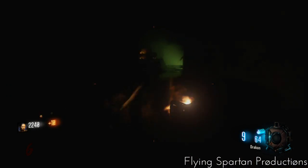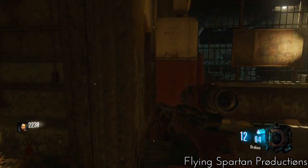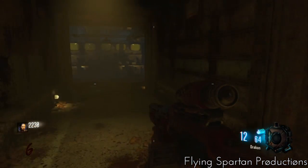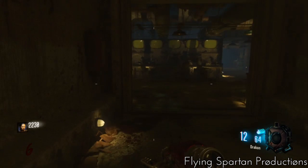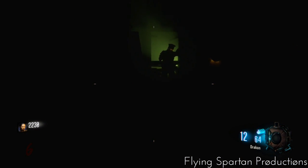Maybe it's a glitch, could be an easter egg, I don't know. I just thought it was kind of interesting and I thought to myself how cool it would be if there was like a way to shut off all the lights in the bunker and you have to use like thermal or night vision or something, and that's all you could use to see the zombies.